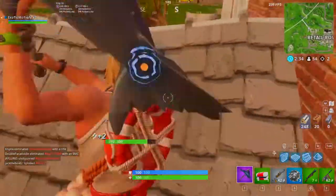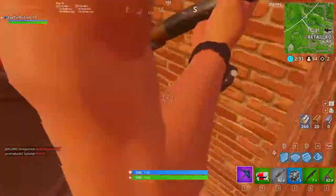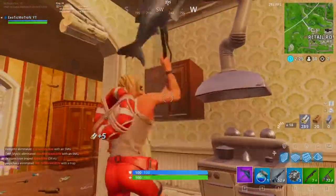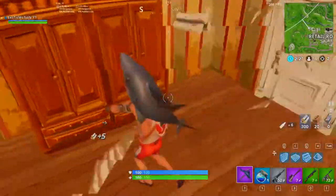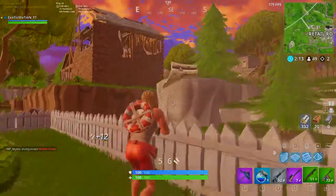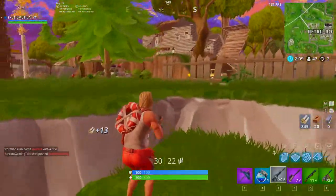We're going to loot this house real quick — I hear more gunshots over in that direction. Let's get this chest so we can be looted up, because I do need a better AR. I have a pretty good shotgun and assault rifle. Oh, we got a big pot — let's drop the med kit, pick up this AR. And we got a purple bolt, we're going to use that for sure.